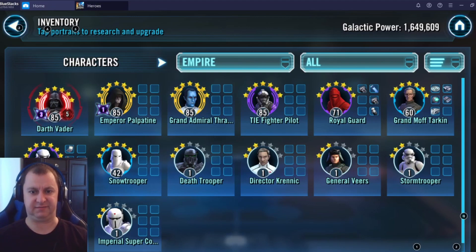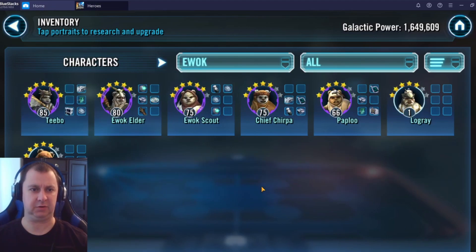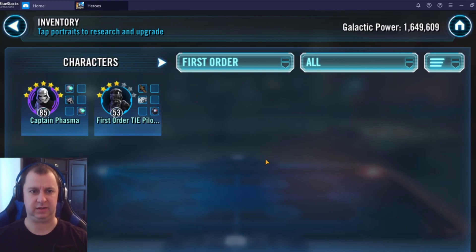For the Ewoks, you only have Wicket missing, which you said you're farming daily. Your leader is going to be Chief Chirpa. You mentioned wanting to keep them at Gear 9 for the C-3PO event — it's doable at that gear level, but you're probably going to want to invest in one Zeta, which is Chief Chirpa's leadership. I had a hard time at that lower gear level without the Zeta, so if you're finding it too difficult even with good RNG, make sure you have a Zeta available for his leadership.